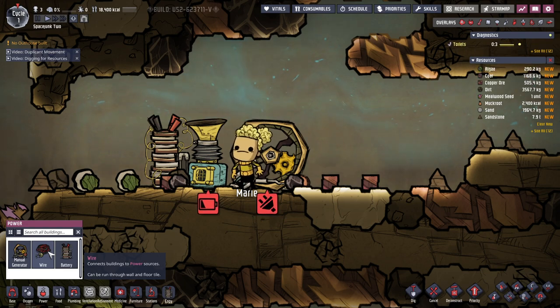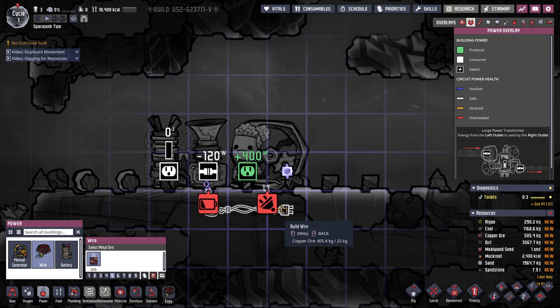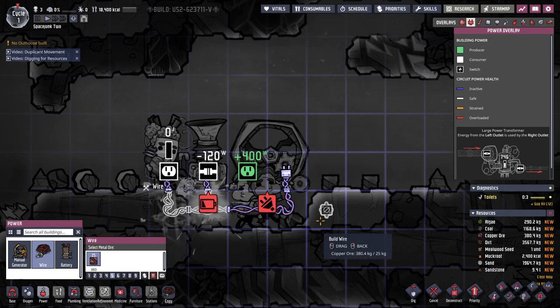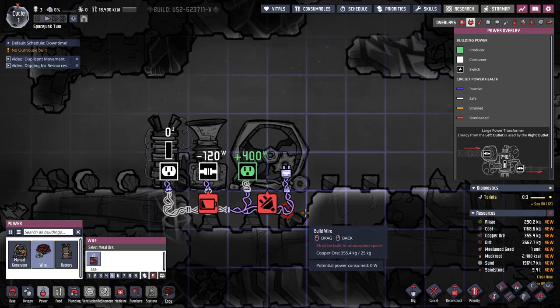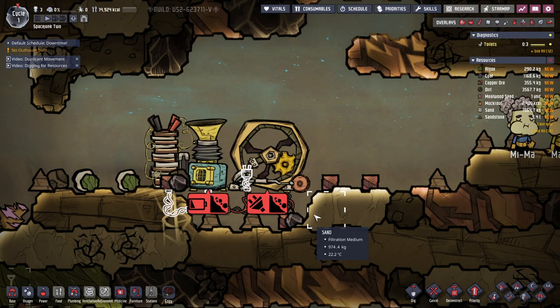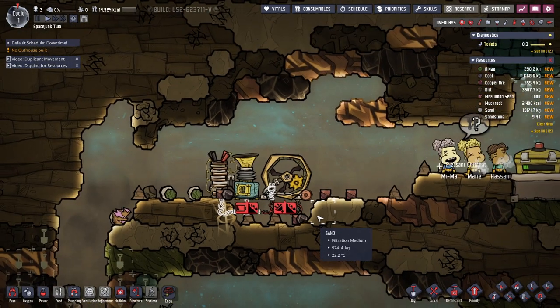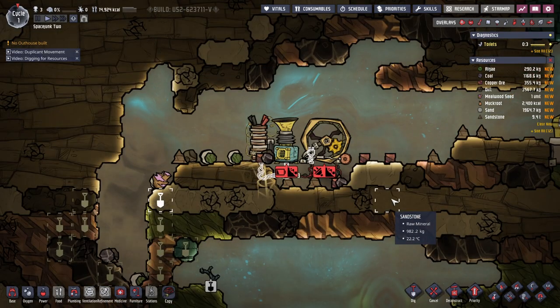Wires connect buildings to power sources and can be run through floor and tile. There we go — this must be the outlet one. So it's like that — this one is useless. It has to connect through here. They're munching.